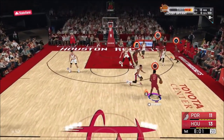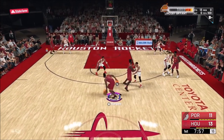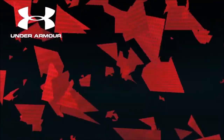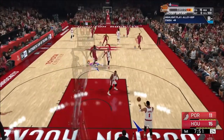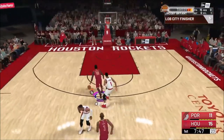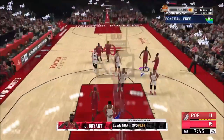Now we're getting to the team takeover stuff. I'm using James Harden because he's a great playmaker. I call myself a screen. I'm going to throw a lob to myself to get a posterizer, a lob city finisher, a pick and roller, and a strong finish. That's four badges you're working on at the exact same time. Right here I get a steal, and at the end of fast breaks you get a one-man fast break.